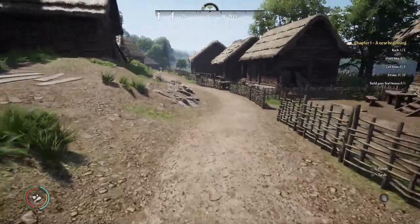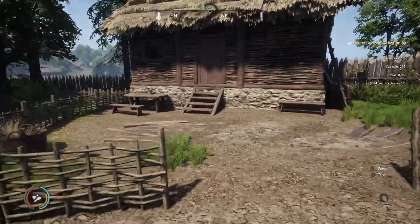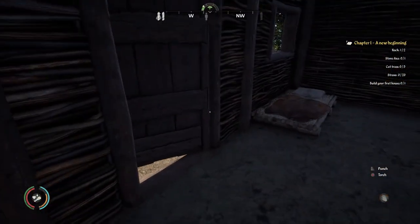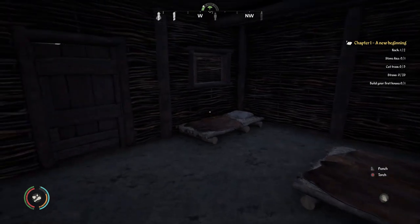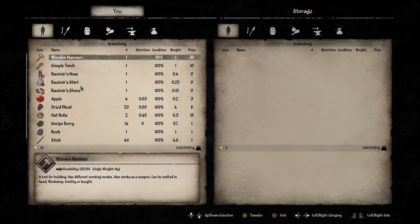Now back to the stone axe — is that something I buy or make? Oh God, I have to go back into the menus. Can I break into this person's house? Yes, I can — hang on. I'm breaking and entering. Nobody's here. Just going to be quiet... there's nothing in there. Worst burglar ever.